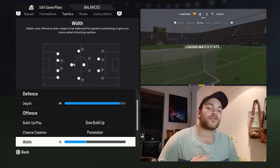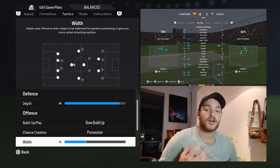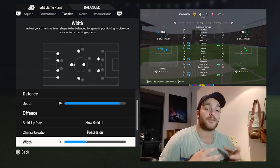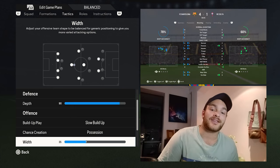As for the width, it is set to 35. You want to make sure your team is nice and compact, nice and narrow for those quick five-yard passes. The whole system revolves around a lot of players being close to each other, little tight spaces, trying to get out of those spaces, little passing triangles — that is how you can replicate that in the game.